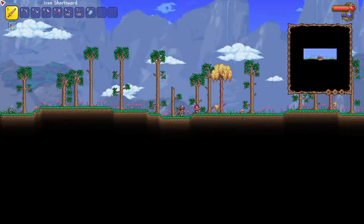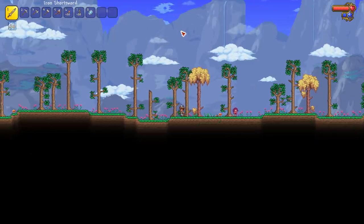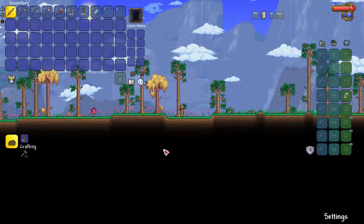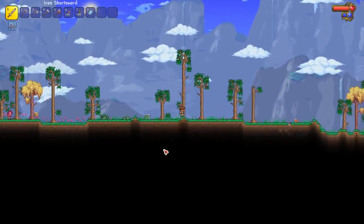There are quite a few easter eggs you can find in this world. I believe the red potion is findable in a sky island chest — maybe I'll do a separate video on that. This world also has both the corruption and crimson, which is very nice. I'm not sure if all Journey Mode worlds have that.